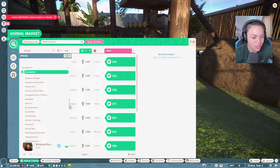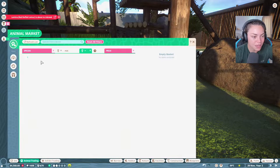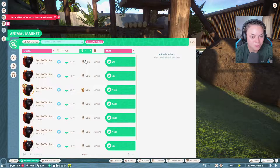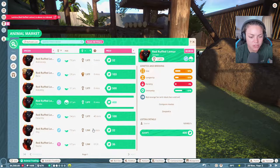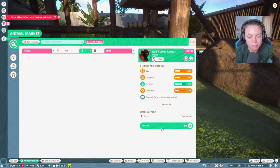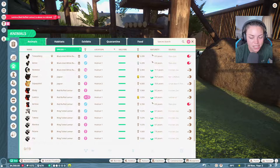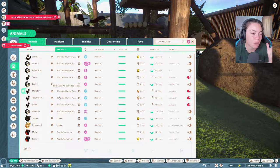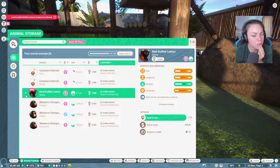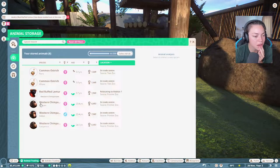Let's go get a new male red ruffled lemur. I'm surprised the ring-tails haven't bred yet actually. Do you think this zoo is going to get particularly stressful? I think it might because it's going to be quite a big zoo. I need a male with good stats. Let's go appeal upwards. These aren't very good for the money, but okay. Let's just buy him. Oh, did I buy a female? I'm so confused - I might have accidentally bought a female!